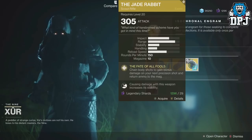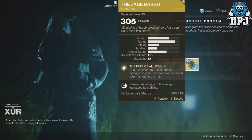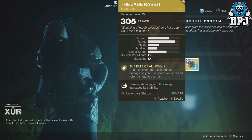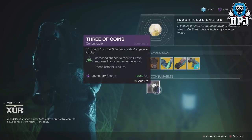Weapon of the week we have the Jade Rabbit - the legendary Destiny 1, well you know what I mean, the old school classic weapon - and this will cost you 29 legendary shards.